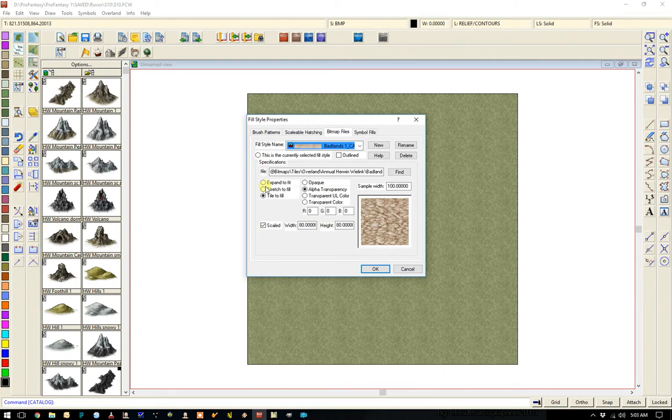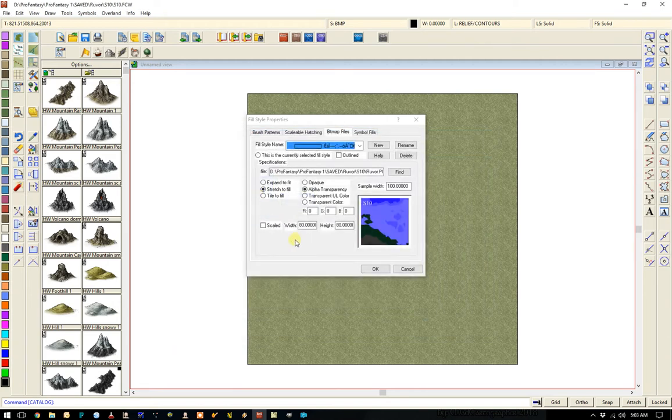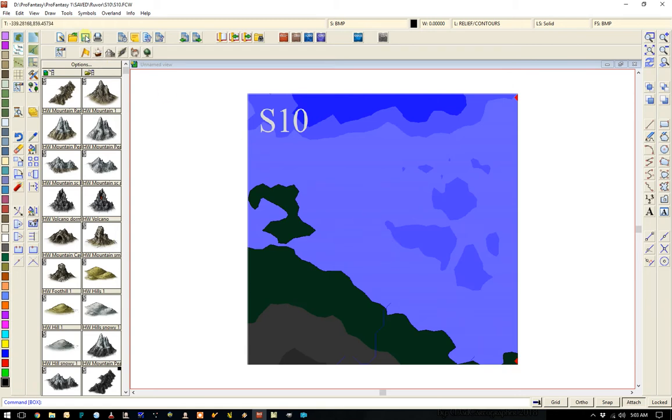Let's put our bitmap in. I know it's a PNG but you get the idea. Not that one — that one. Let's draw it in here. We'll go from that corner to that corner. There's our entire map. So this now makes mapping really easy. The first thing I want to do is add my text.